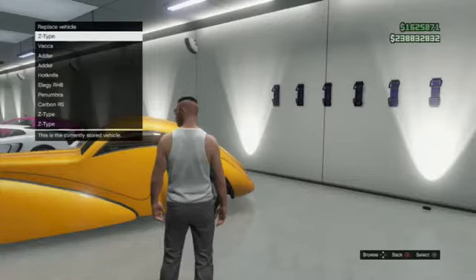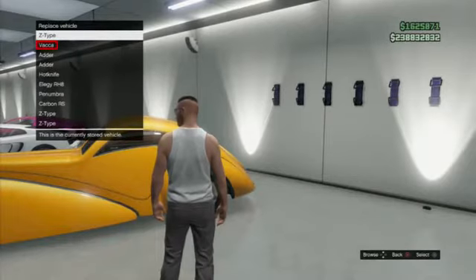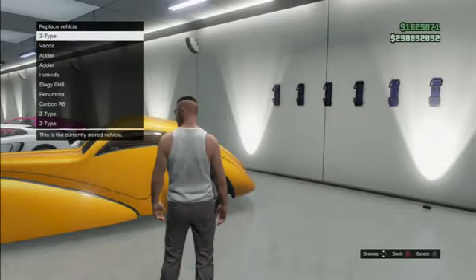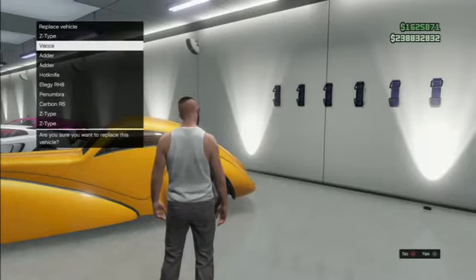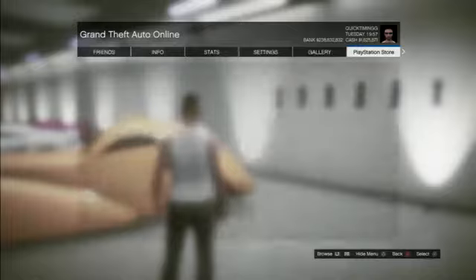Now this is the bit you need to listen to very carefully. You guys will see a list of ten cars which it's asking you to replace. You want to click on the one that is right next to your Z-Type which you previously bought at the start of this glitch - in my case I believe it was the Vacca. So what you do is click it once, but then you don't click it again to confirm it. You should then get the confirmation message. Wait a couple of seconds, then press Start, L1, and then X, X on PlayStation, or Start, LB, and then A, A on Xbox. After you press those buttons you want to spam them as fast as possible.